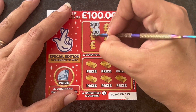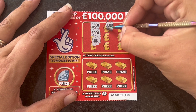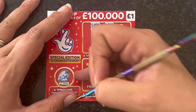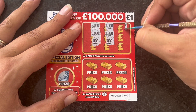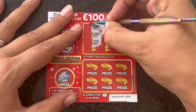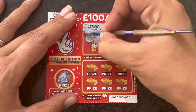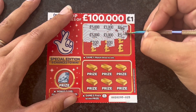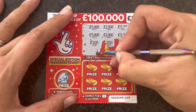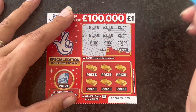It's got two five-thousands and one hundred, one thousand, another one thousand, another one hundred — it's teasing the thousands and hundreds. We're probably going to get a load of random ones here. I've got five pounds there, another five pounds there. And what's the last one going to be? Twenty pounds. So nothing on the first game.